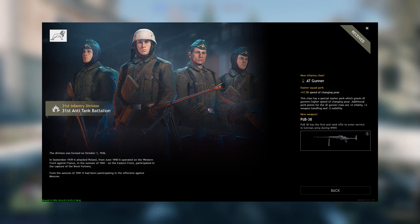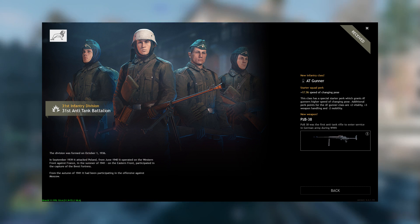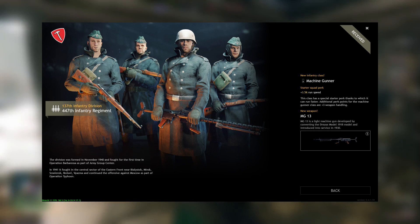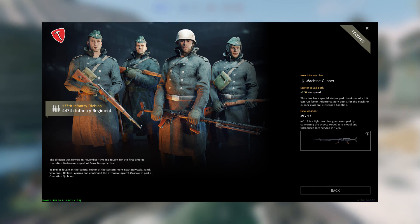Level 9, you have the German anti-tank rifle, the PZB38. I don't suggest that you use it — honestly, I don't even suggest using the squad. Level 10 is the MG13 with the Machine Gunner Squad. Really suggest that you put it in your lineup and use it. The MG13 is a really good LMG; you'll be using this machine gun until the late game, and you'll thank me for it.